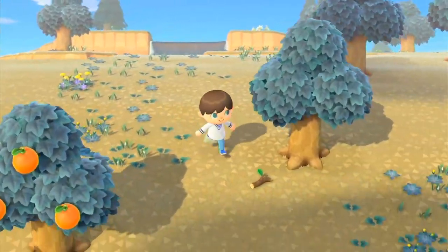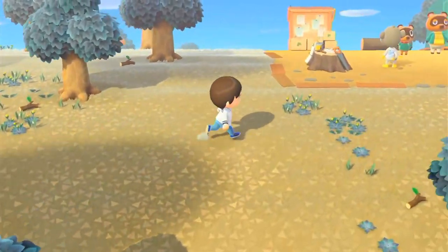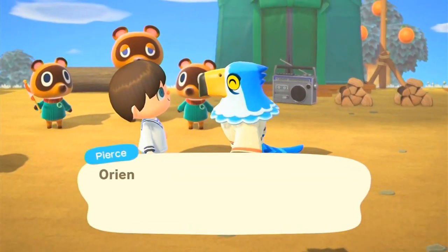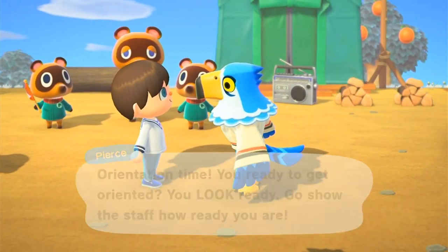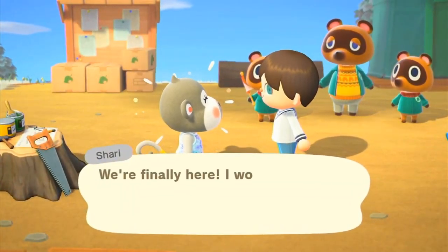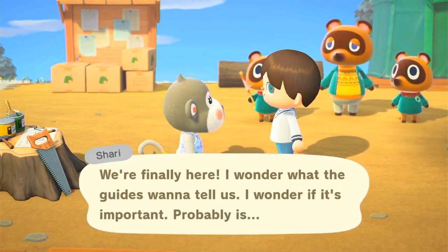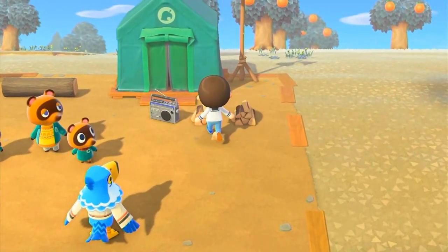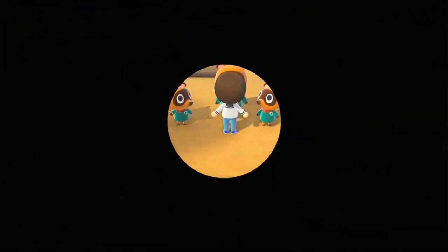I've been looking around the island and it looks like we got oranges as our starter fruit. Holy cow, we have a lot of ferns and things to pick up. The town hall is somewhere over this way. We've got Pierce as a villager, and a monkey — I think her name might be Cherry. Hello!